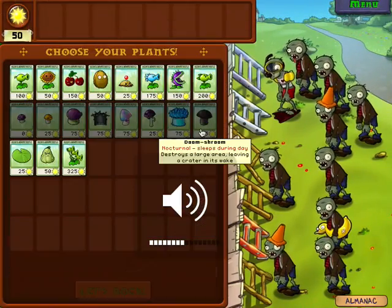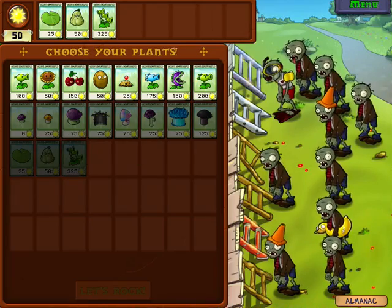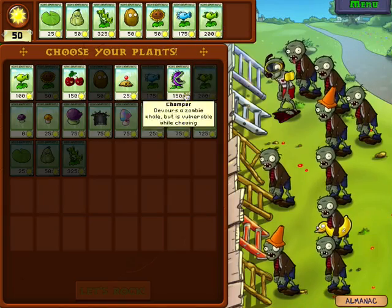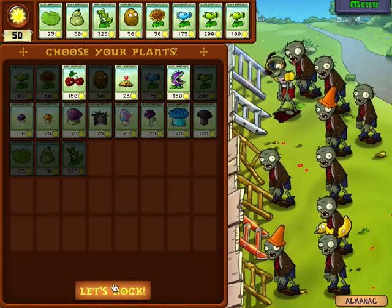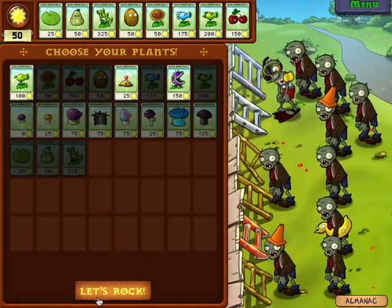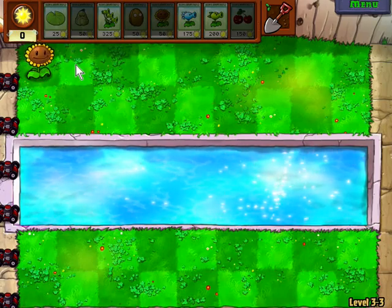Still in the backyard. Got lily pads, squash, and three-peaters. Love this thing. We got a squash, we don't need potato mines, so I'll just take a pea shooter for now. Actually, I think I'll just take a cherry bomb. I don't usually use them but I might as well, just for this level.